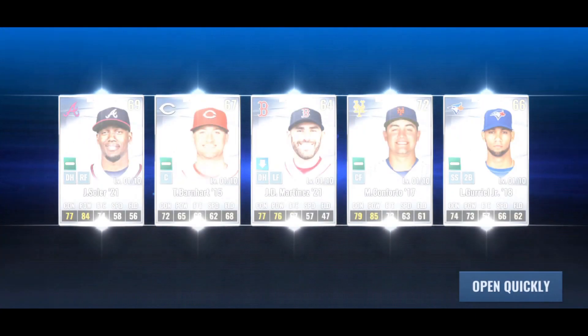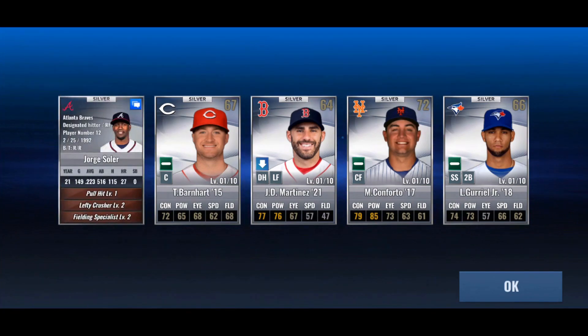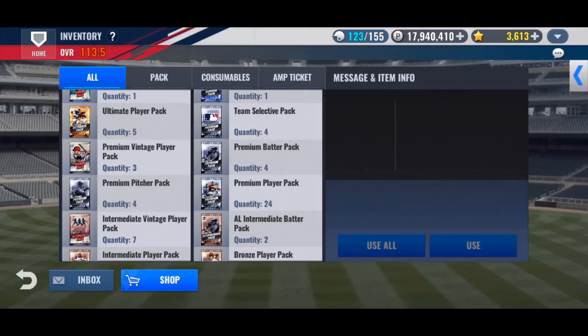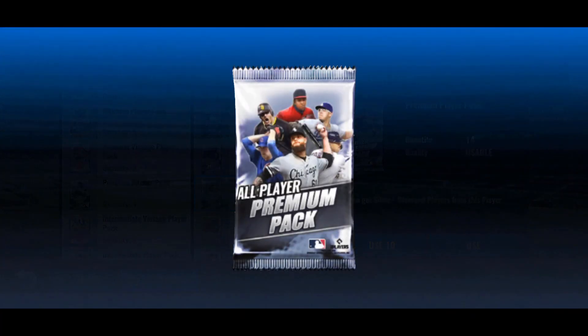Another one to the collection, another one I don't have, so we're happy with that. Jorge Soler — I haven't actually seen that 21 card. That's pretty solid batting stats, honestly. Put him in DH and he should do pretty well. Let's do premium player packs next.